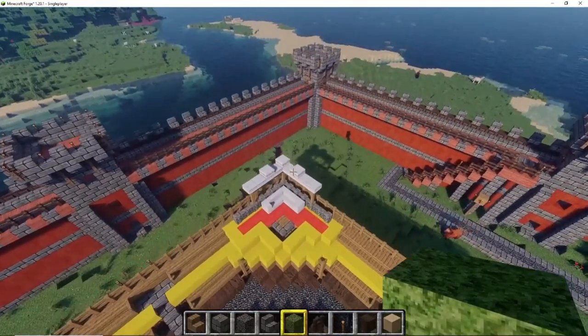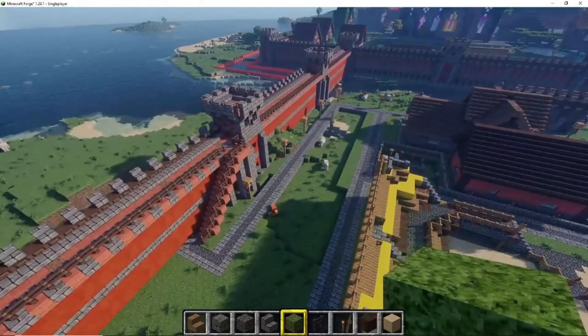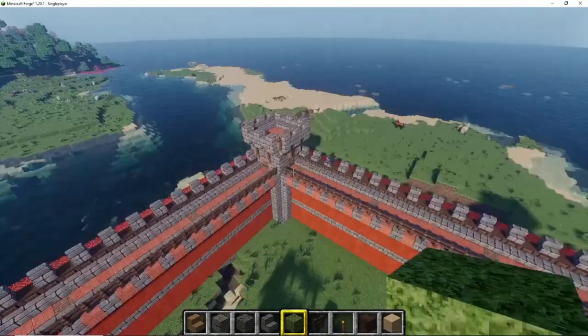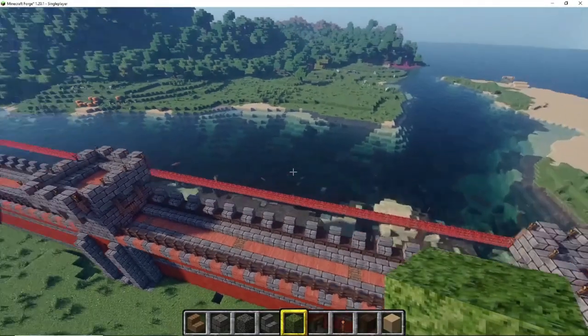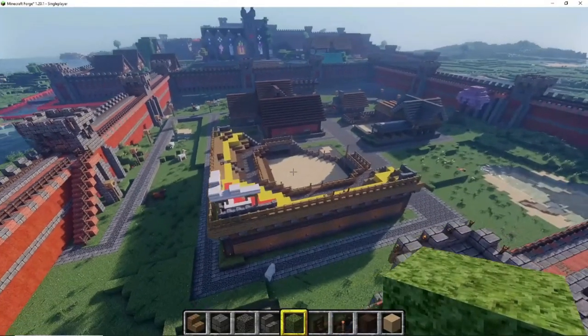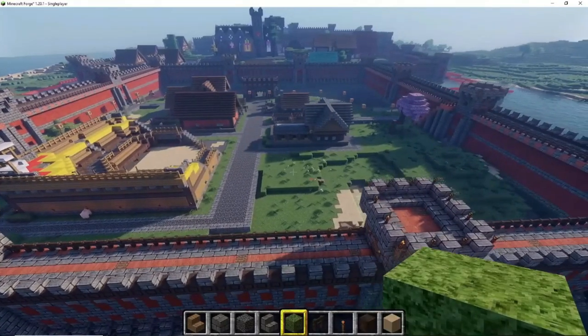Then you can transport them to the hospital if they're seriously injured. As you can see, we ran out of space, which left me with no other option but to terraform that area of the river into a spot for the keep.